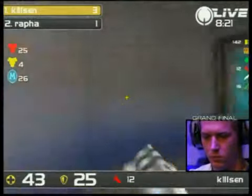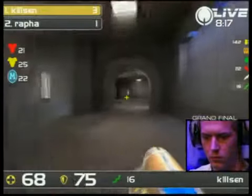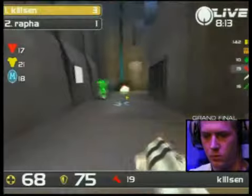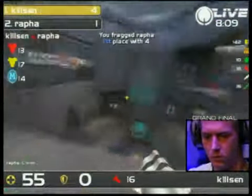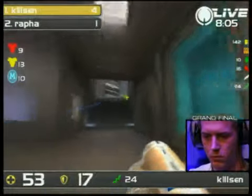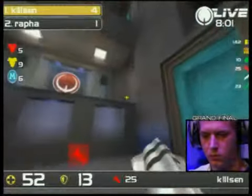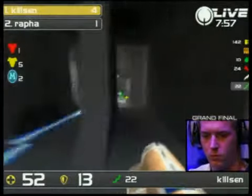You can see from the health that Kylson needs to back away and replenish just a bit, which he will do. Bit of armour there for him as well. Kylson not looking all that above. But here comes Rafa — but again the Rockets on Kylson, absolutely amazing. Flicks him up in the air, and here's the mid-air direct rocket. Just brilliant, brilliant play so far from Kylson. He knew what he had to do coming into Aerowalk, and so far he's doing it.